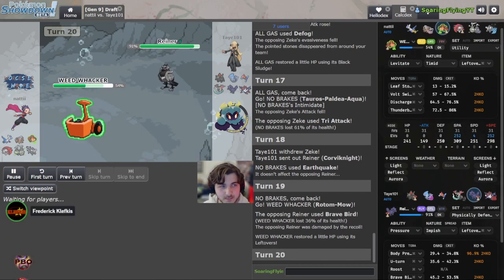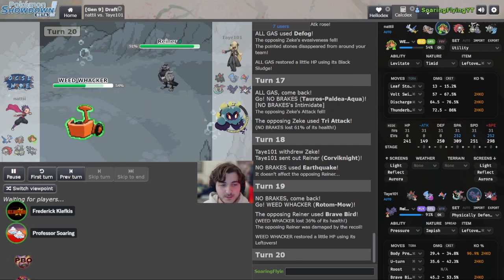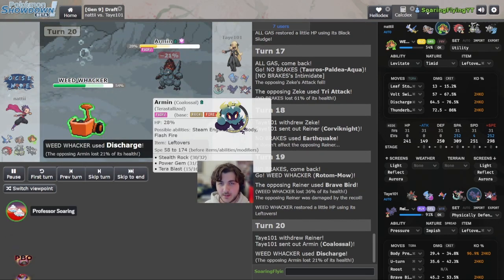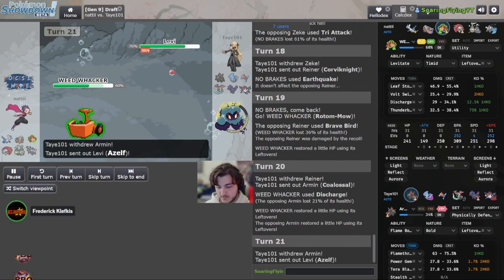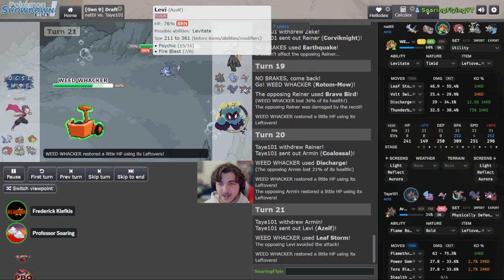Rotom is neutral. Yeah but that's how Brave Bird works. This is a defensive Corviknight, and likely a bulkier Rotom because it's running Leftovers with Discharge. Another Discharge — no para, every time this happens. Every time Coalossal comes in, we are slowly chipping it down more and more. A lot of misses — okay.